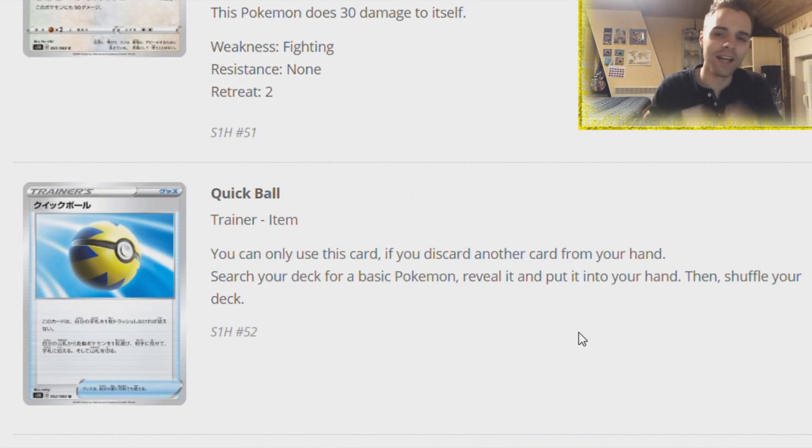Quick Ball - that's where it's at. Probably better than a Nest Ball. You can use this card only if you discard a card from your hand - so it has synergy with Mewtwo, Malamar, or other cards that want things in the discard. Search your deck for a basic Pokemon, reveal it and put it into your hand. You can even search your Dedenne out - that's why it's so good. You can search your little Snorunts and Jirachi too. Searching out your Ninjask is going to be fantastic. Quick Ball is great for the entire format.